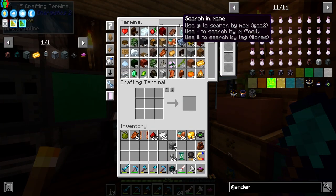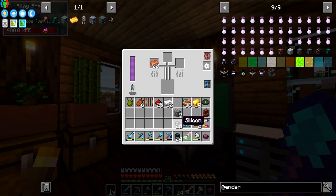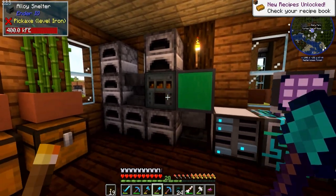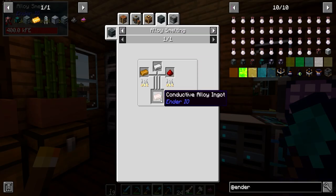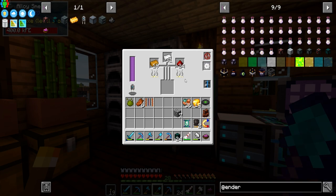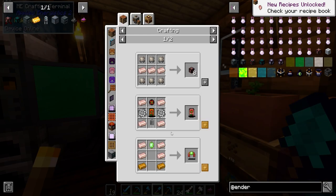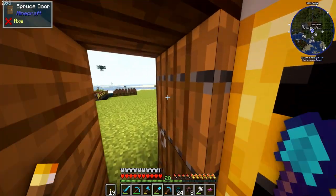Yeah, we've got a decent amount of copper. I'll combine silicon and copper to make copper alloy ingots — might need to set up three or four of those. And then for conductive alloy ingots we just need redstone, iron, and copper. We've got those, so we're good. We've got a little bit of conductive alloy — we'll use that for the energy conduit in our power system.